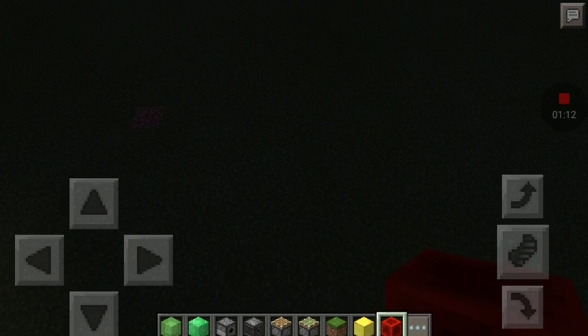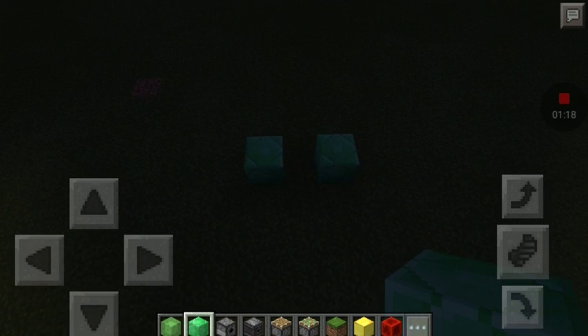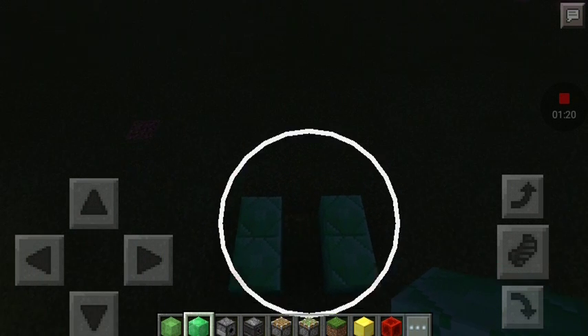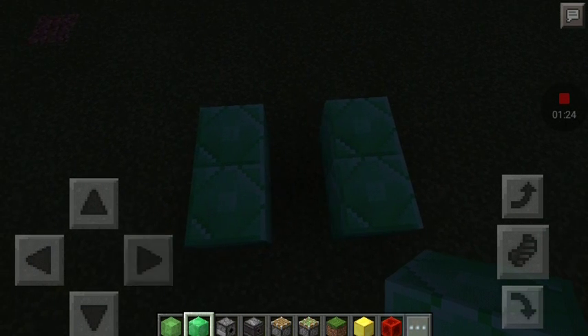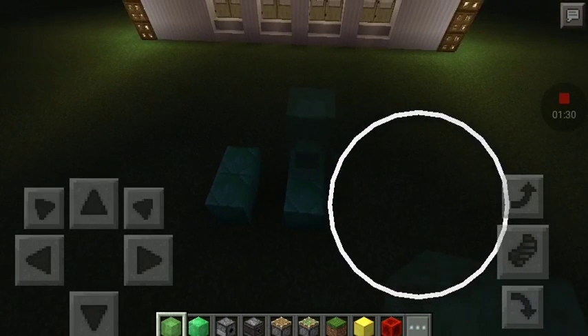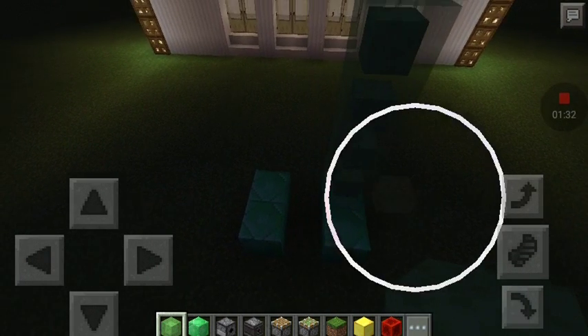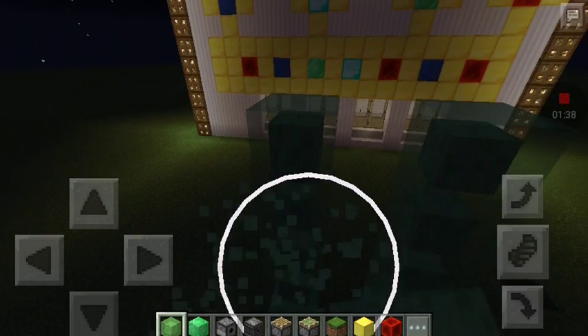First you're gonna need to use the block you wanna use — I'm just using emerald. Put two down and keep them one block apart. Then take slime blocks and make four blocks on each side, just like that.